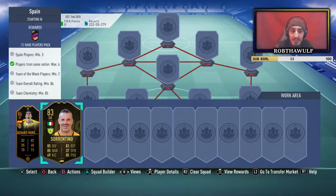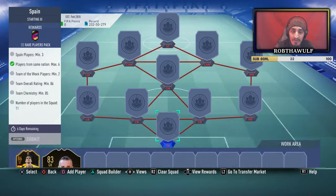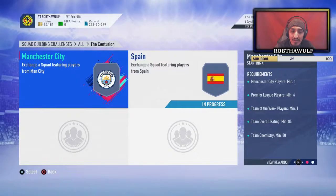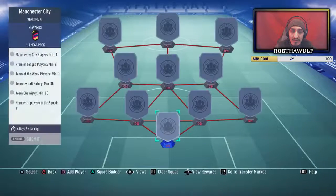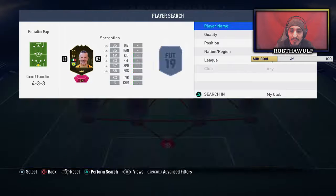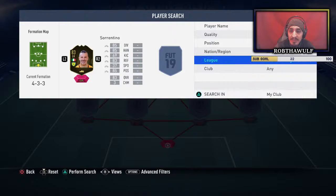You need two Team of the Week players for one block and one for the other, right? So I could throw Sorrentino in on one of them.